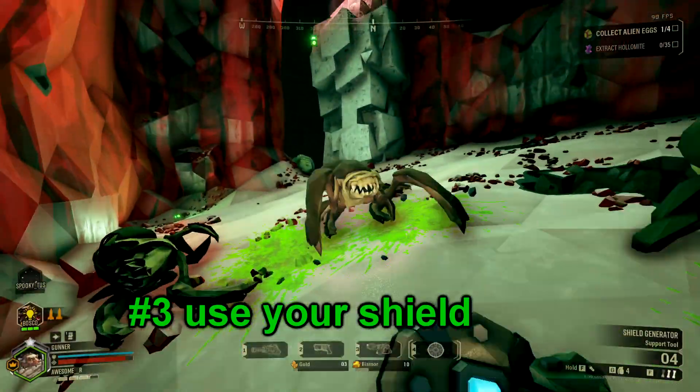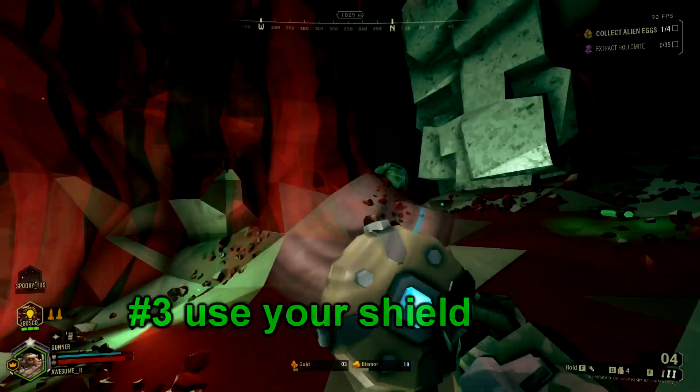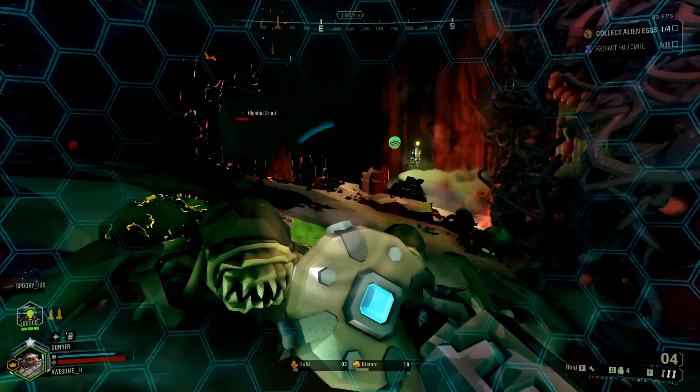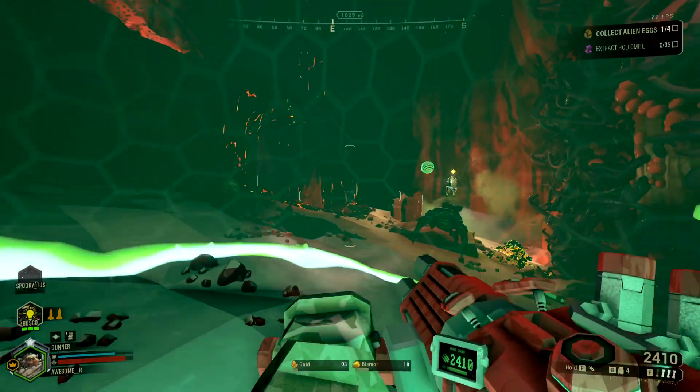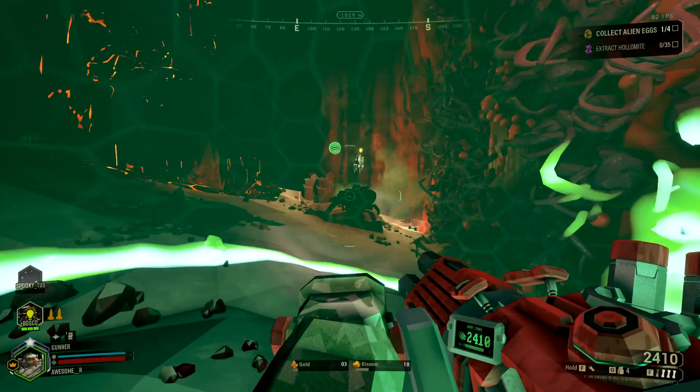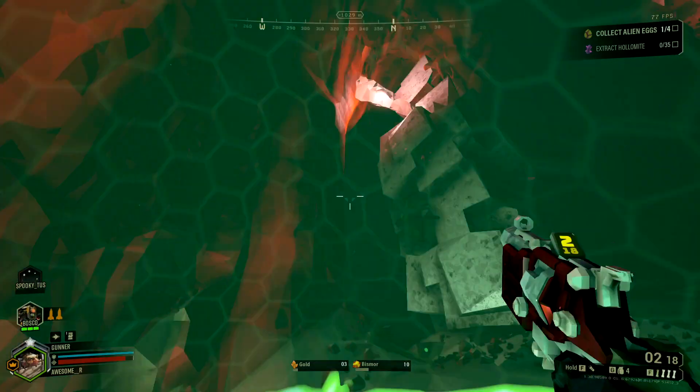Number 3. Remember to use your shield. It's a get out of jail free card for so many situations. It can help you revive fellow dwarves, you can use it on resupplies, or you can just use it in a panic. It's one of gunner's best tools. Remember to use it.